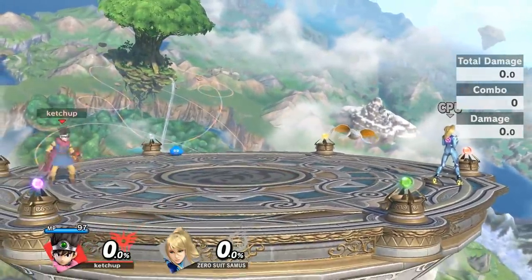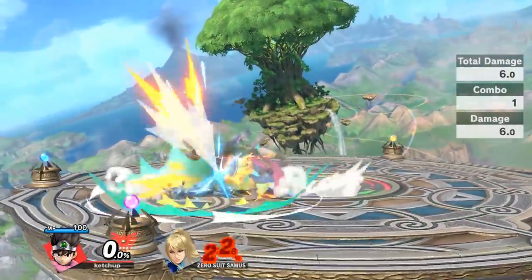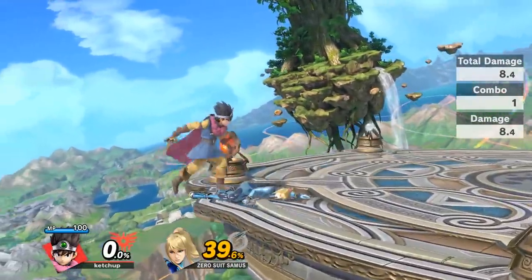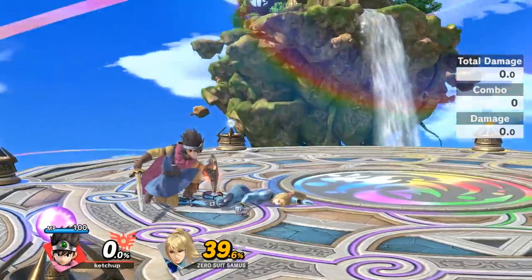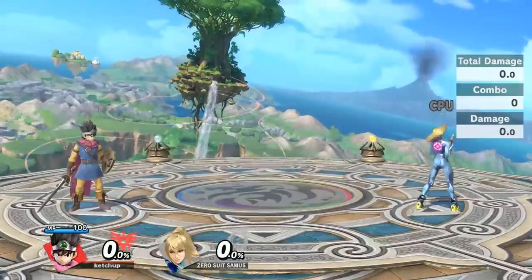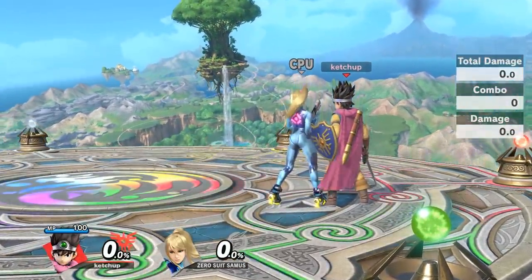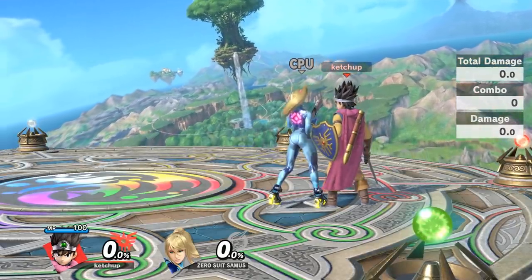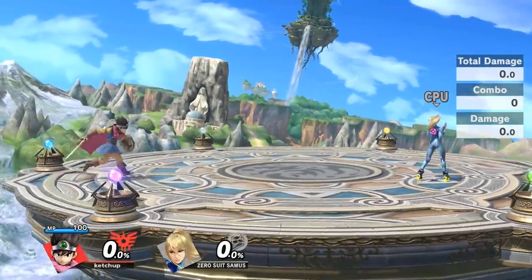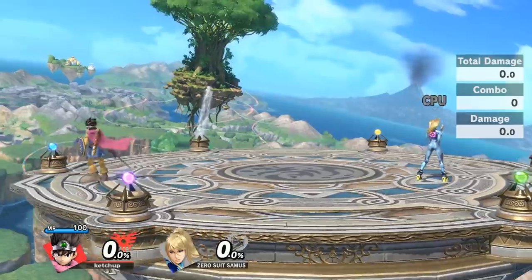Hero's forward smash is so strong that a fully charged one will usually kill people at 40 at the ledge or at 50. So look out for lower shields — if people stay on shield too much, start going for grabs or jump attempts to throw the projectile. You can also use neutral B when people are landing from a juggling position. Shoot it right as they're about to land, because they'll have to jump above the projectile, and if they don't have a second jump you'll have an advantage and can take a whole stock.